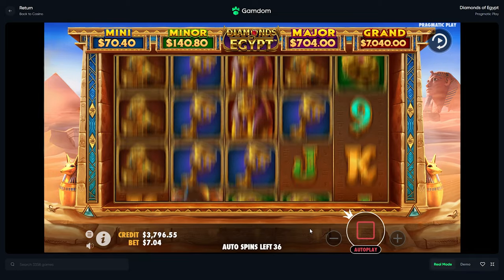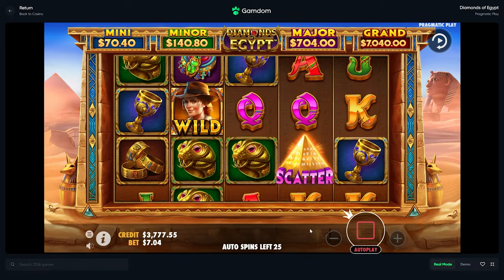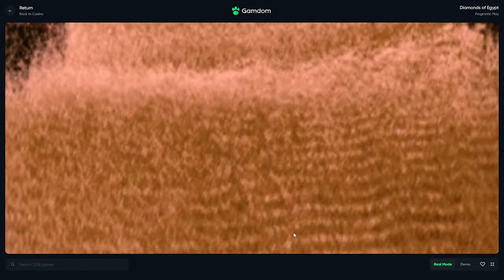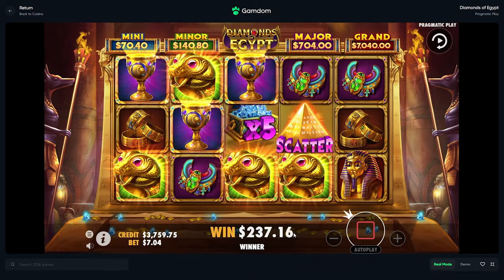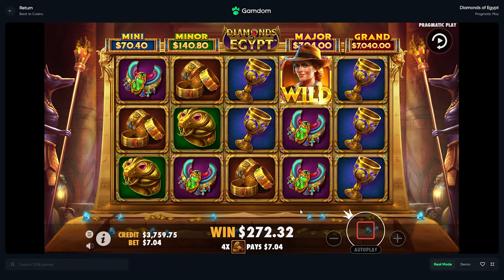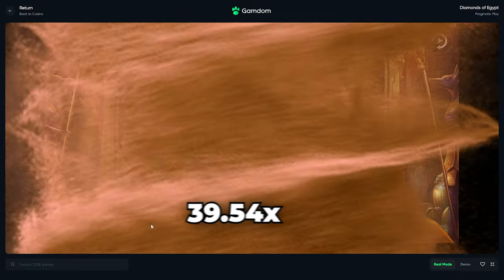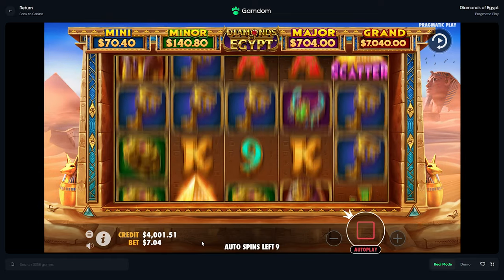I think that it landed three scatters and it really didn't — I swear I just saw it. Interesting, I like how the wild works like that too. So the times five... I'm guessing you just want to land a wild line. How do you get the minor, major, and grand? That's what I'm curious about. The bonus is very fast — spinning very very quick. I need to turn this down a little bit because I can't even hear myself think. This is a bit louder than usual.